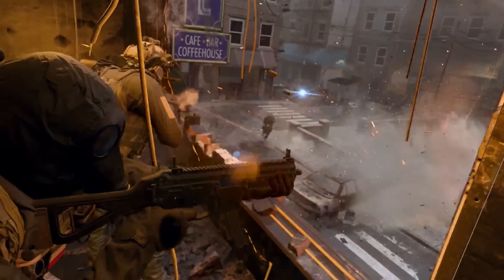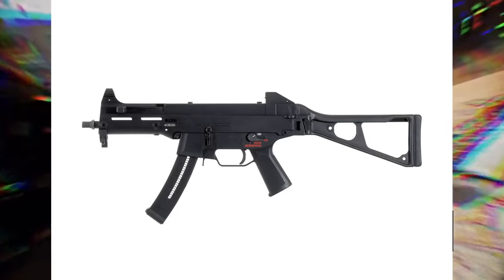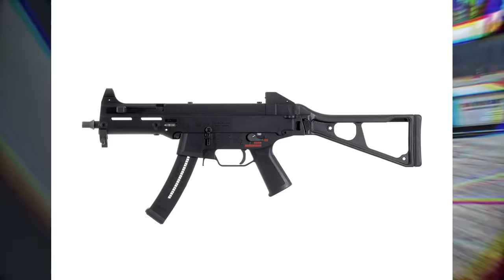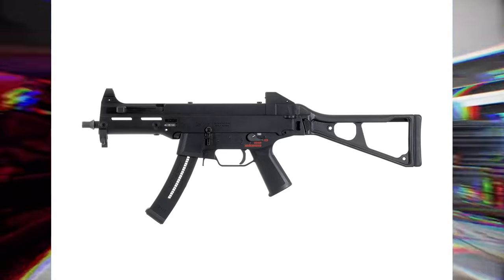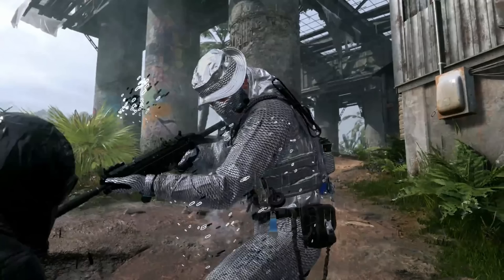Next up we have the H&K UMP9 chambered in 9x19 Parabellum — basically a smaller caliber variant of the UMP45, mainly for police usage. Speaking of which, we also see what appears to be the UMP45, chambered in .45 ACP, making an appearance here as well.